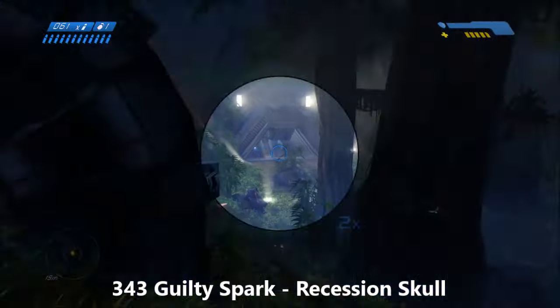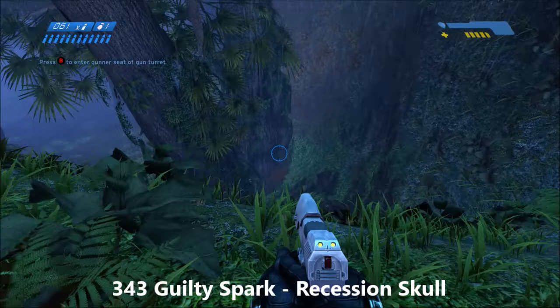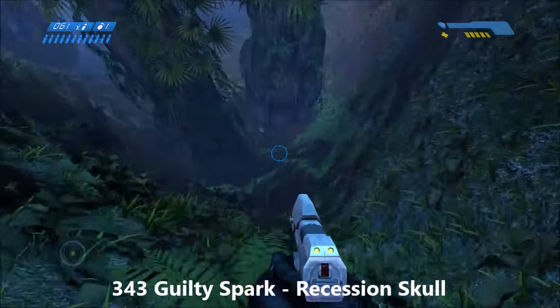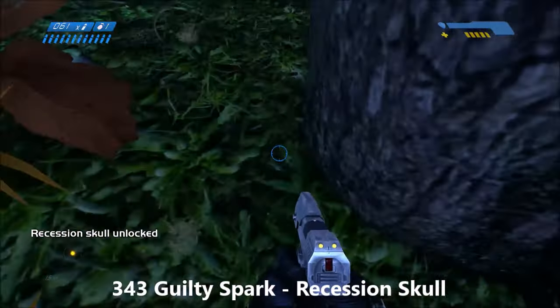For the Recession Skull on 343 Guilty Spark, before you enter that very first building, come up onto this hill and look down over the ledge behind that turret and you'll see the Recession Skull sitting down by a tree.